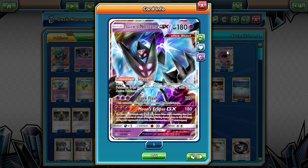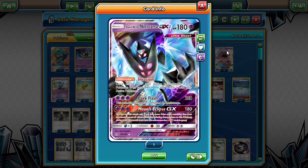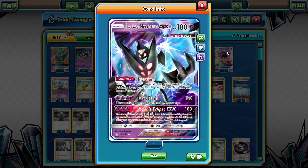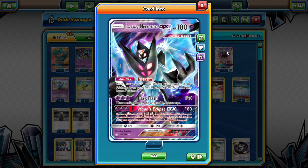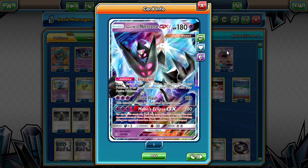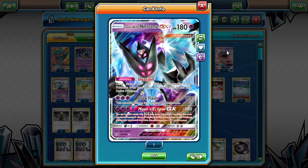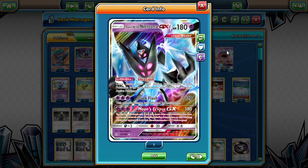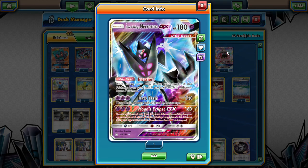This card I was super excited about when it first came out in Ultra Prism. It has the Invasion ability - once during your turn before you attack, if this Pokemon is on your bench, you may switch it into your active Pokemon's position. That, mixed with retreat, makes it kind of a one-off in any deck that needs to be able to retreat.